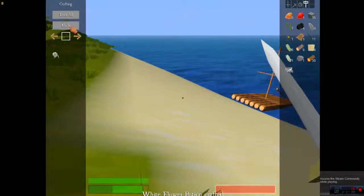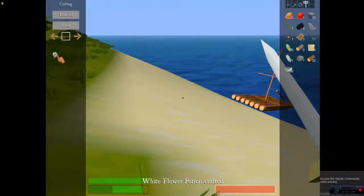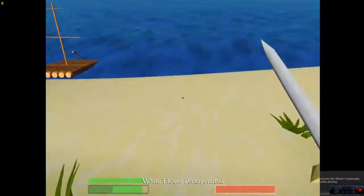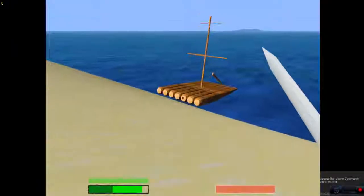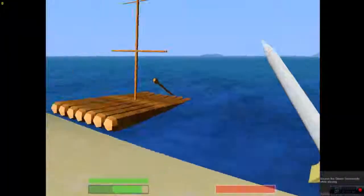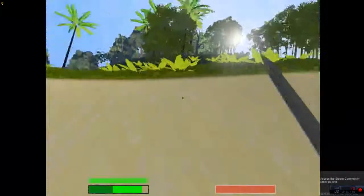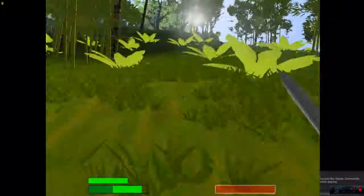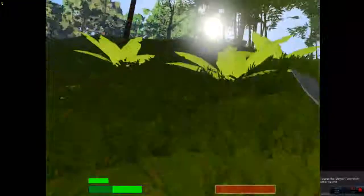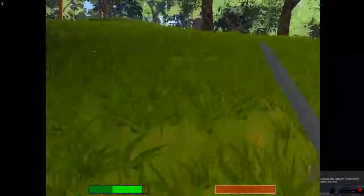But we do still need — I believe it was 40 regular logs — in order to finish making the next boat. So let's go ahead and find us another island. We came from that direction. Is there anything on the other side? It'd be quicker just to run over here and look, and then just drop the boat over here. That would give us another chance to see if we missed anything on this island.